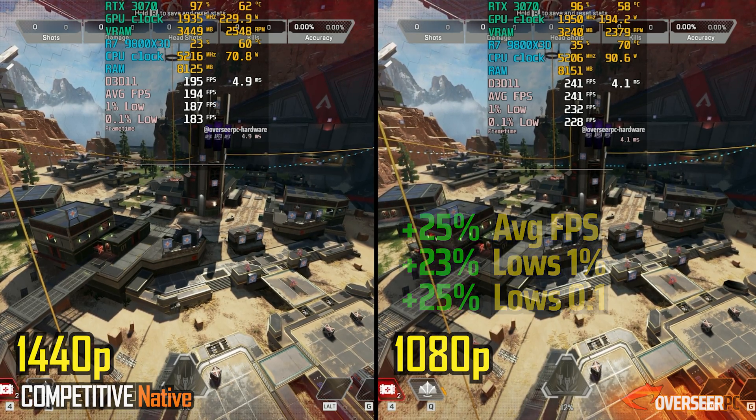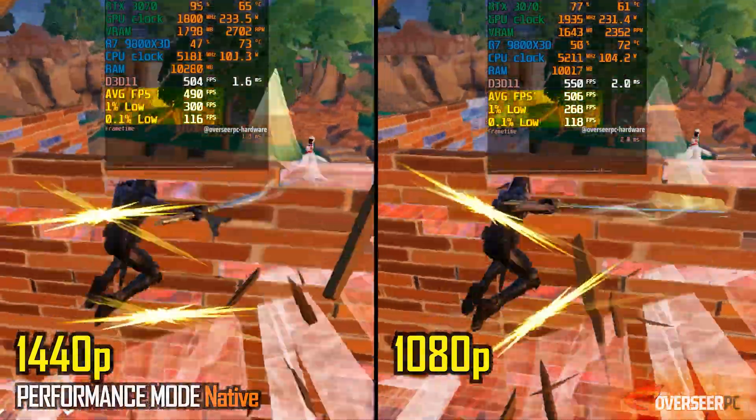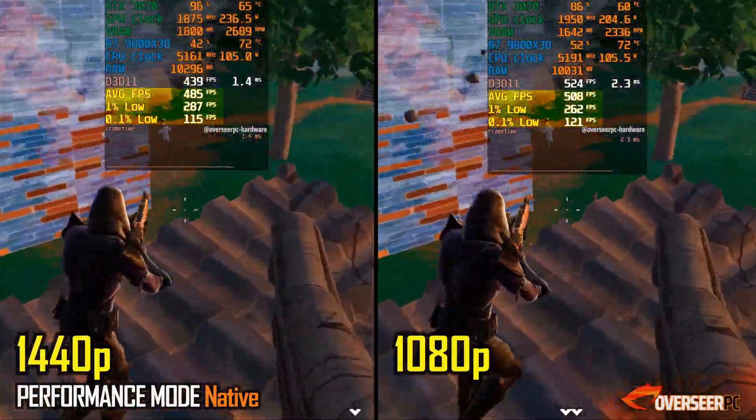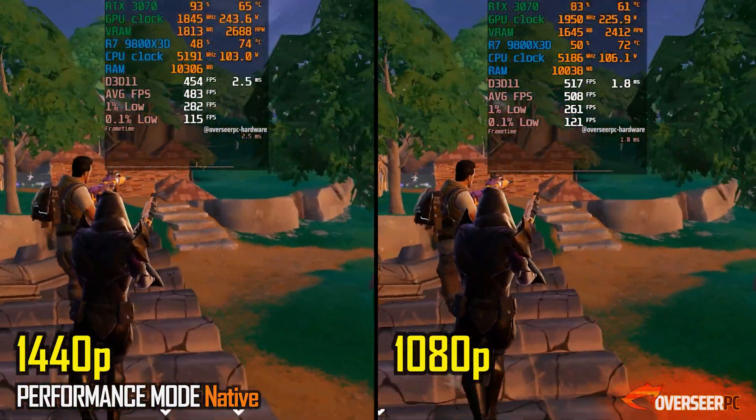For Fortnite's performance mode, 1080p offers a slight FPS boost with marginally better lows, but honestly the difference isn't that significant. Even at 1440p, the gap isn't huge. We'll check again when we look at the B580 later to see how big the gap is between these two cards.